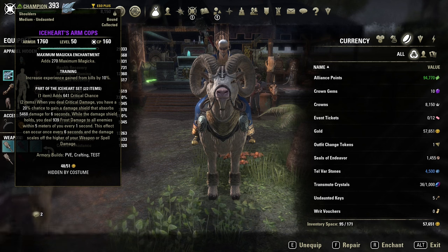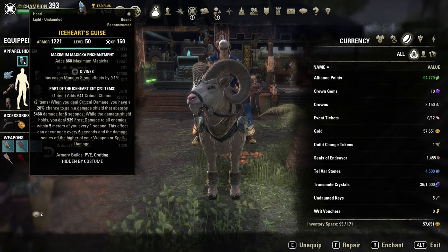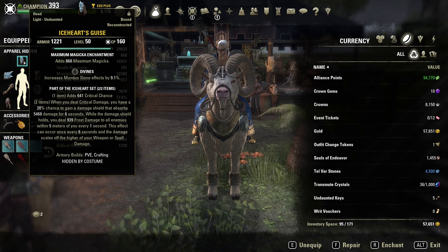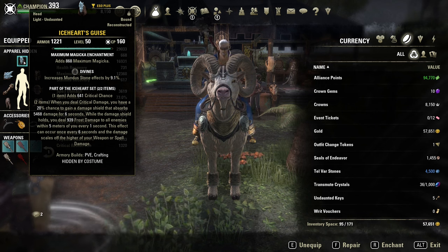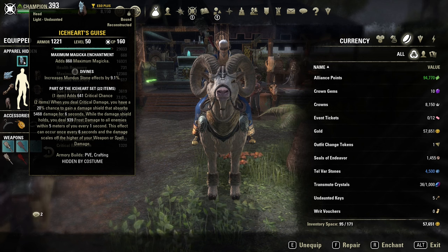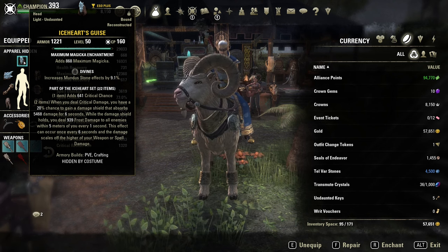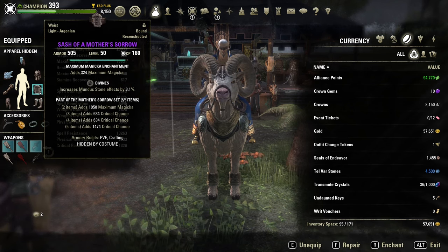The last set is Ice Heart, which is the hardest to get because you need undaunted keys. One item gives a nice critical chance boost, and the two-item bonus is a perfect synergy with high crit chance: when you deal critical damage, you have a 20 percent chance to gain a damage shield absorbing around 5k damage for six seconds, refreshable every six seconds. Since it triggers on area-of-effect spells hitting multiple enemies, you can keep it up almost every six to seven seconds in combat.